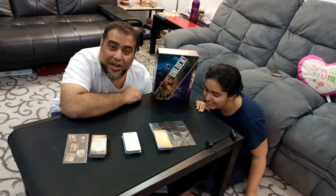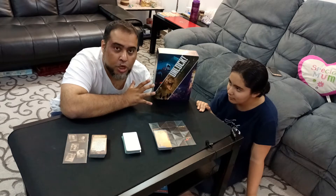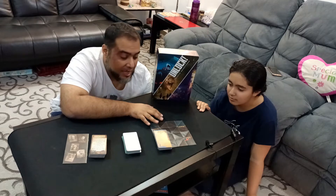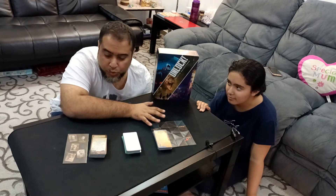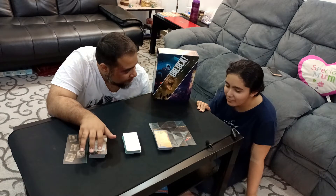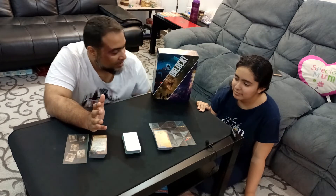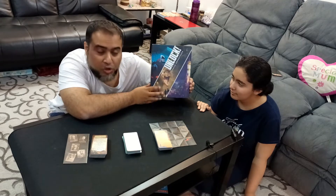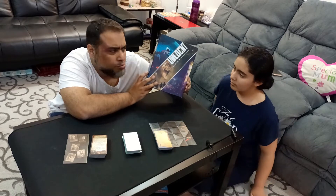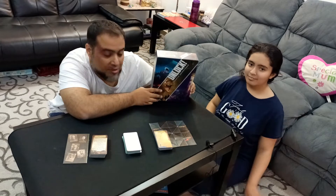In Unlock Exotic Adventures, as the name may hint, you will be going on some exotic adventures through the lands of the 1001 Arabian Nights, through a horror story, a boogeyman story, and a Jurassic Park-like adventure. Those are the three adventures that await you in this box. These adventures are available as separate small boxes, or the more common distribution model is three games in a bigger box, and that's what I'm showing you here.